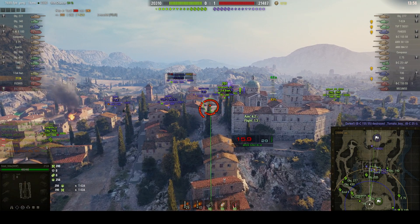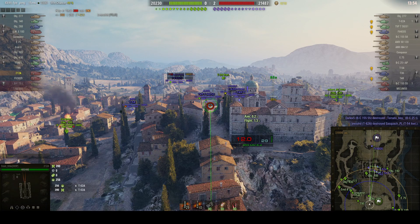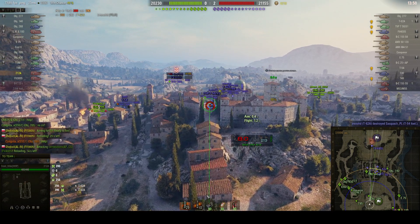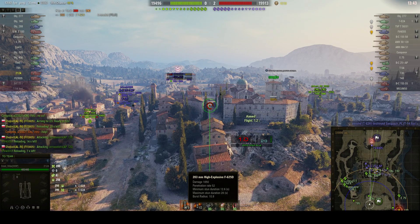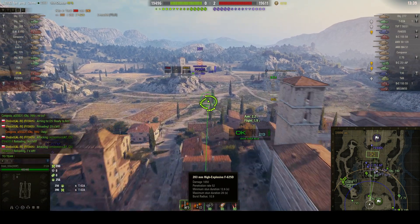Unfortunately that T-54 lightweight is now about to meet a T-49 and a TVP, and he's out of the game. Steel Mike has the 203 millimeter B4 howitzer on his arty — that can do alpha damage of 1050 and it's got a burst radius of 10.9 meters.